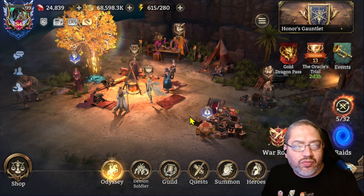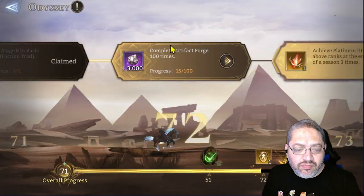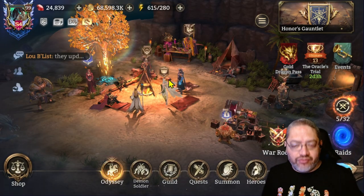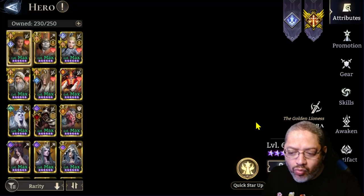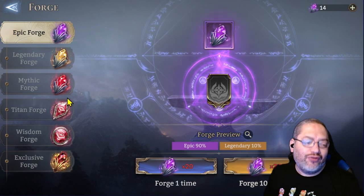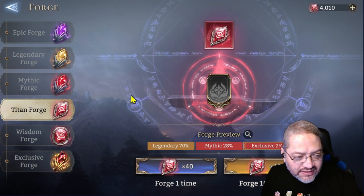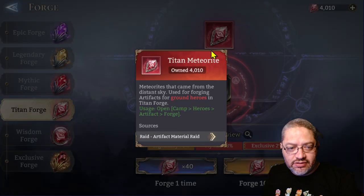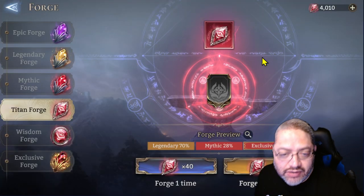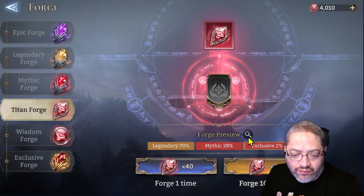Hello again everybody, Sevastin here with another Watch Over Runs video. I'm here in my Forerunners account and I need to complete quest 72, which requires artifact forging 100 times. I saved 4,000 titanic meteorites to make sure I had enough to complete this quest, so let's see what we can get with 4,000 of them.